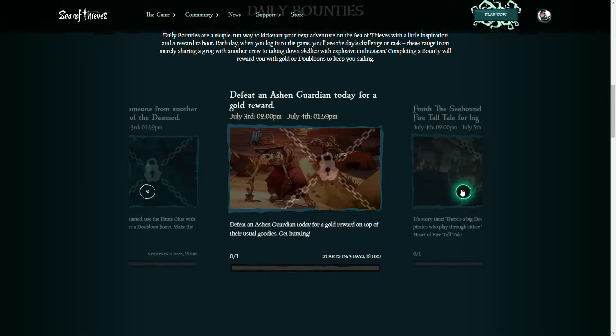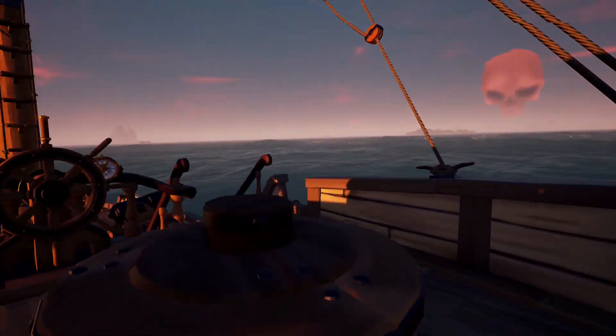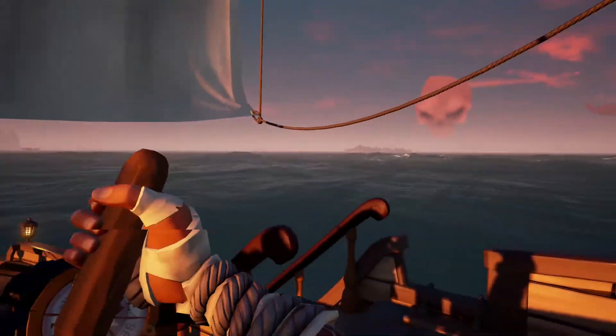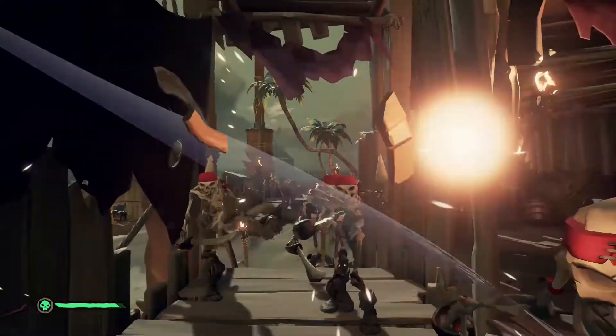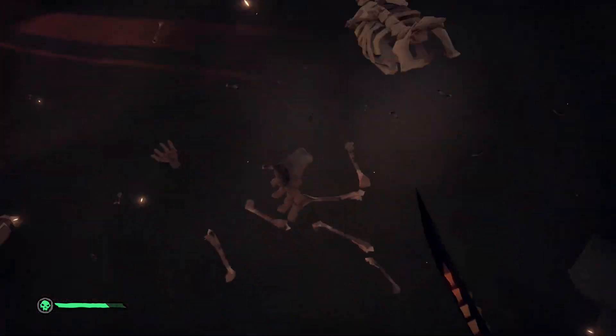The bounty for July 3rd is to defeat an Ashen Guardian for a gold reward. Ashen Guardians can be found in four different locations: roaming random shorelines of islands around the seas, spawning near players while on voyages, at active skeleton forts, and as a part of various time-limited mercenary voyages. I decided to go for the only other method that guarantees an Ashen Guardian, which is clearing an active skeleton fort. To find an active fort, I server hopped until I found the Skull Cloud Indicator and sailed over. Continue to clear waves until you make it to the second boss wave — this is when the Ashen Guardian will spawn in. Once he's fallen to you or your crew's hand in combat, the bounty will be complete.